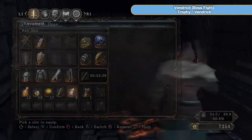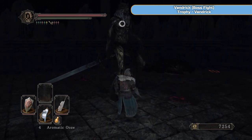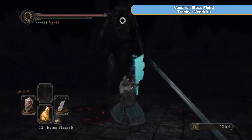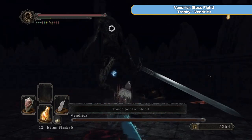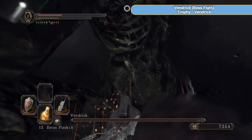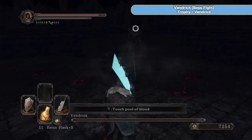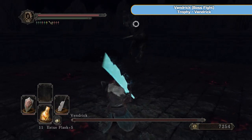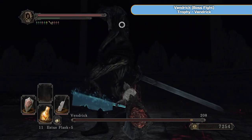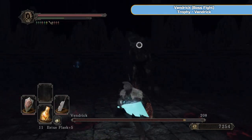If you have some Aromatic Ooze — which you should — you can put it on your weapon just to speed the process up. It basically coats your weapon with magic. He's not hostile at this point so just keep hitting him until he is. Don't get stuck against the wall — what you're supposed to do is keep him away from the wall at all times because you want to be circling him constantly. Keep circling his left leg — your right. Once he attacks, one, two, then keep circling.